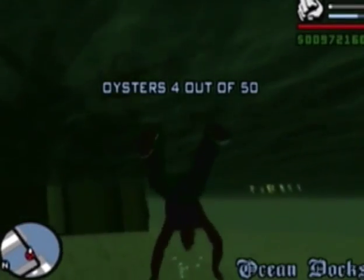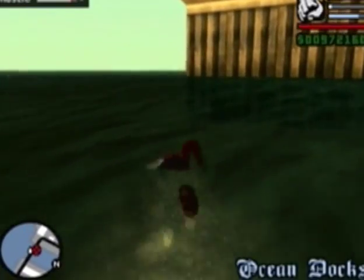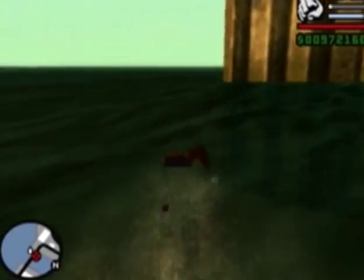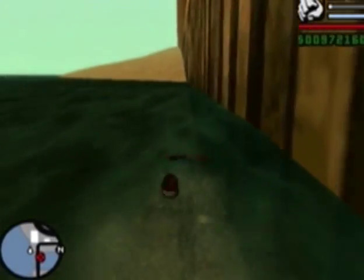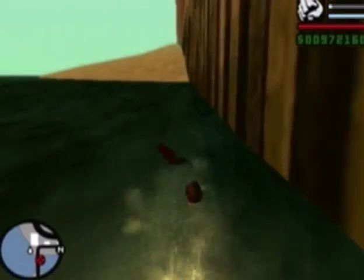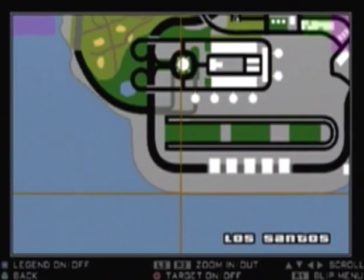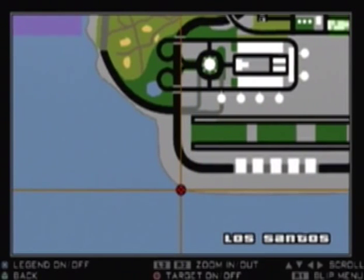There are eleven oysters in Los Santos. I'll be getting the oysters in the Los Santos area and then move on. Whenever I move to the countryside, I probably won't start getting the oysters right away — I'll probably do the trucker missions before I start getting the oysters there. But anyways guys, for oyster number five, it is way over here out in the outskirts near the airport area. I'll meet you guys there.